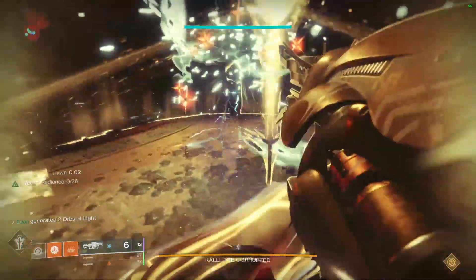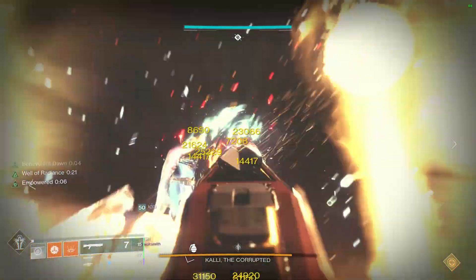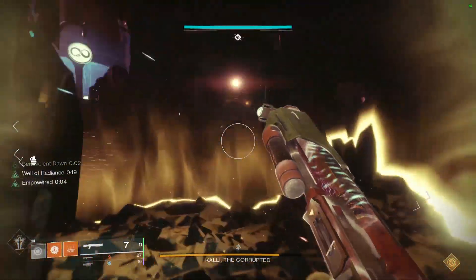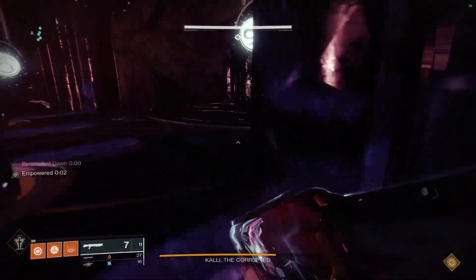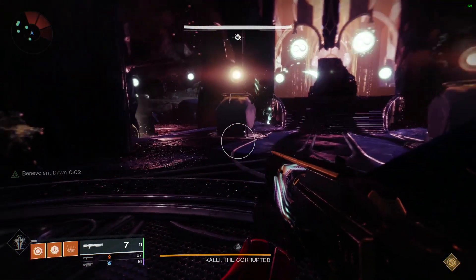For the first encounter, you want your Warlocks using Well of Radiance with Luna Faction boots. If you're using the Whisper strategy, make sure you take the Luna Factions off — it's a bad idea to have them on with Whisper as it messes up your White Nail perk and does incorrect damage.